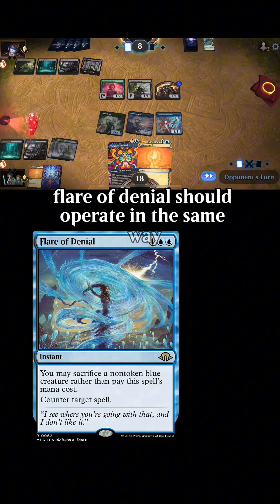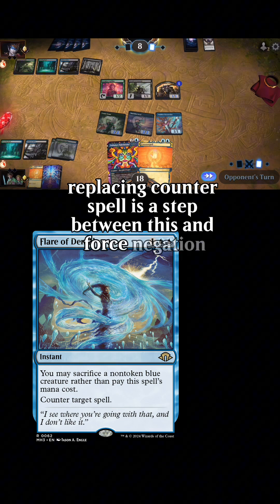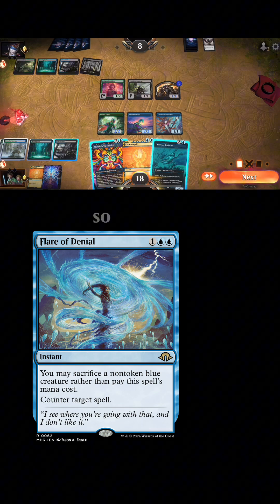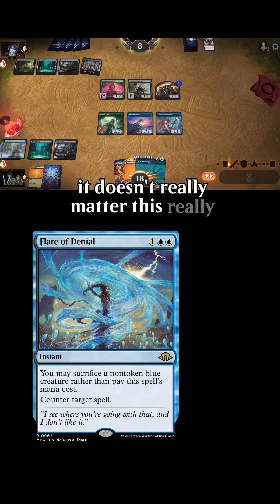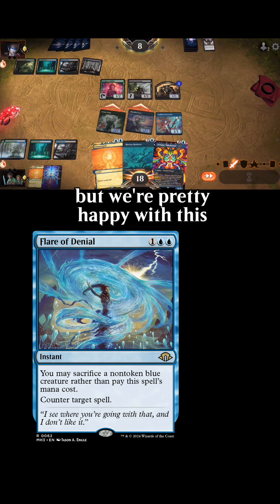And you're still finding those windows to chip in damage until you come out with the final swing. Flare of Denial should operate in the same way. Replacing Counterspell is a step between this and Force Negation, but it does get creature spells. This really wasn't a token deck to begin with, but we're pretty happy with this upgrade either way.